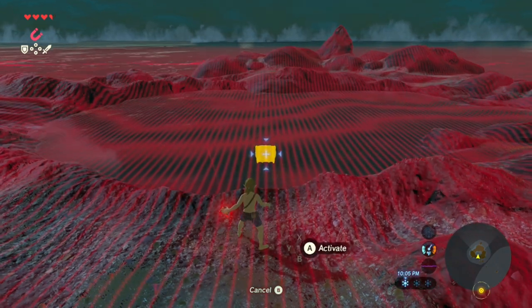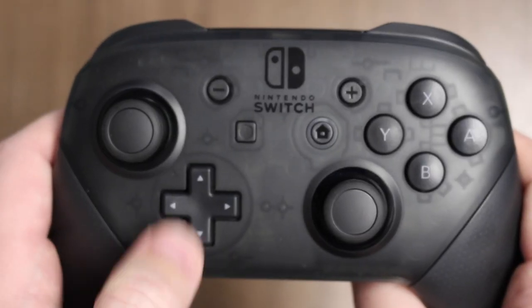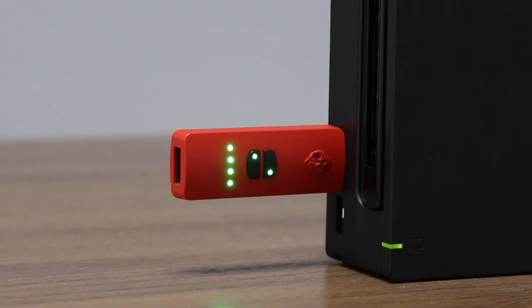Ensure Link is still aiming his magnesis ability at the chest, and press the up D-pad to start the generator. The mode select LED will begin flashing in sync with the four player LEDs.